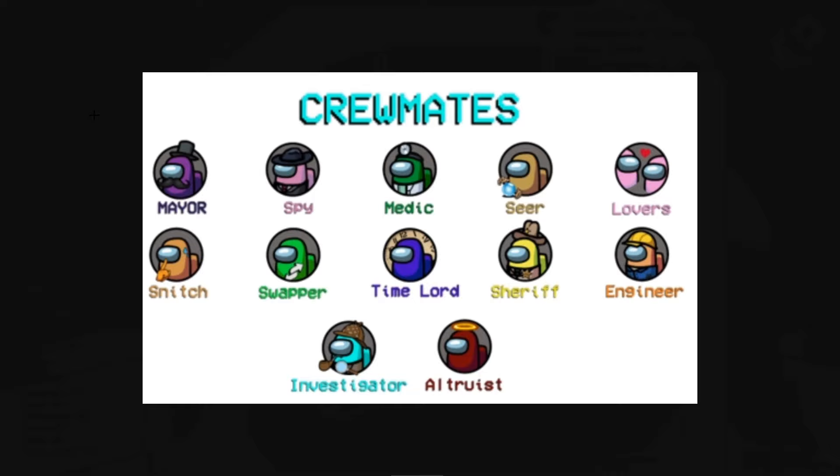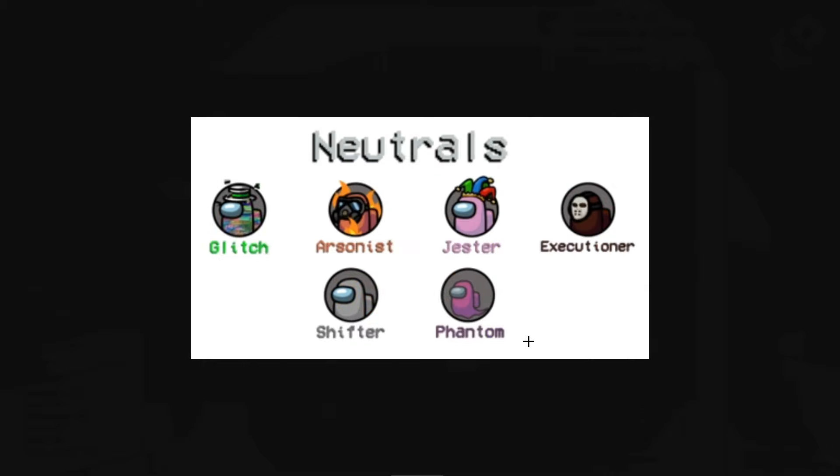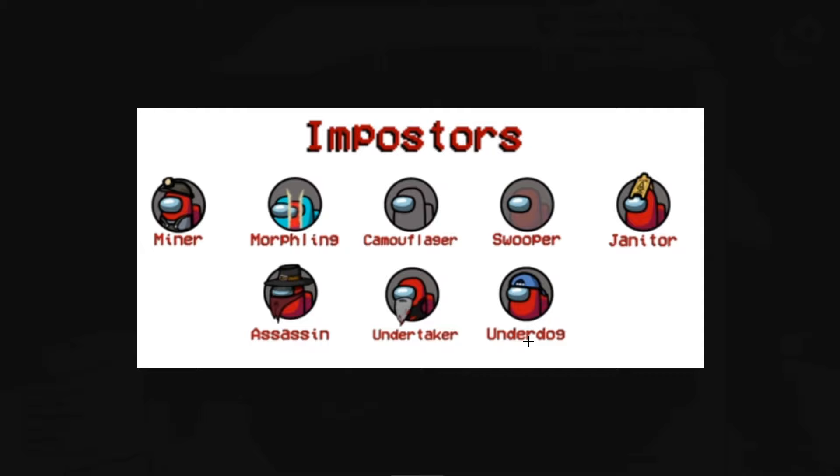We can see right here these are all the crewmate roles. We do have some of the same ones — we got Snitch, the Seer which I'm pretty sure is kind of like the Oracle one, the Engineer, Sheriff. There are some that we see in the Polis.gg add-on as well as some that were in the old Town of Us mod. We got the Jester, the Phantom on Polis.gg, and for the Impostor ones we have Morphling. There are a lot of different and new ones, so we're probably going to be getting some of these in the future.